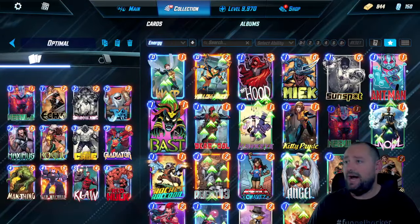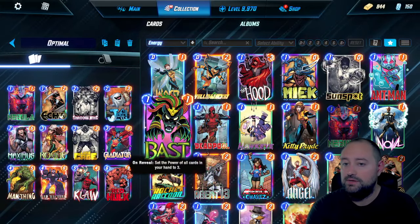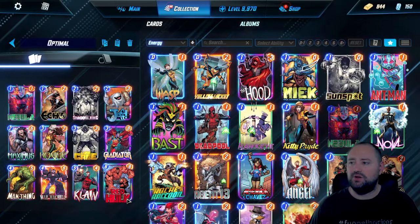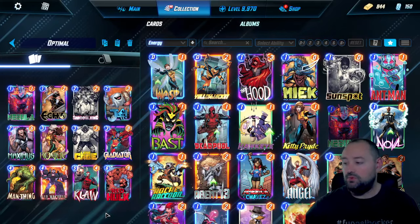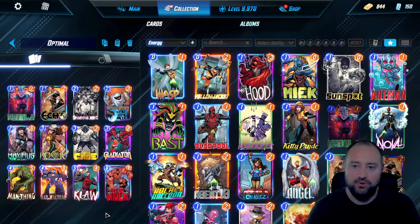The deck build is optimal. I'll leave a link in the description below for my Marvel.pro account. We have Nebula, Echo, Shadow King, Jeff, Maximus, Rogue, Luke Cage, Gladiator, Man-Thing, War Machine, Claw, and Red Hulk. The idea behind this build was to grab the S-tier cards of every power turn.